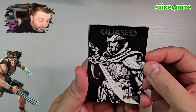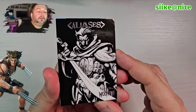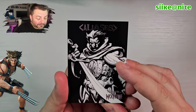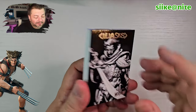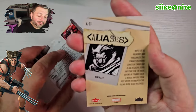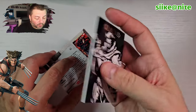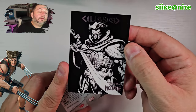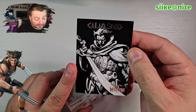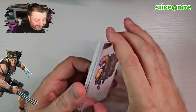Whoa, look at this — aliases! This is when Wolverine was a horseman of Apocalypse and he was Death, which also happened to Gambit. A11 — hey, that's our lucky number too! And it's black and white, which I'm a sucker for. I don't know if all the aliases ones are black and white but this one is, and that puts it at the top of my list of favorites so far.